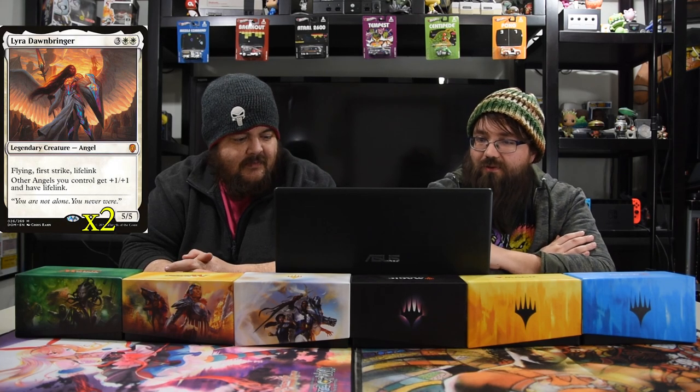Next up is Lyra Dawnbringer — three, two white for a five-five with flying, first strike, and lifelink. Other angels you control get plus one, plus one and have lifelink, but that's not really relevant here. She's just so good. I'll take a five-five flying, lifelink, first strike all day.